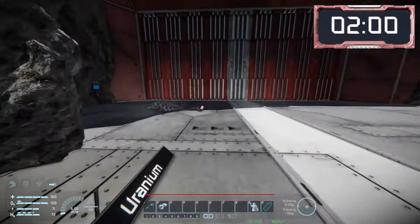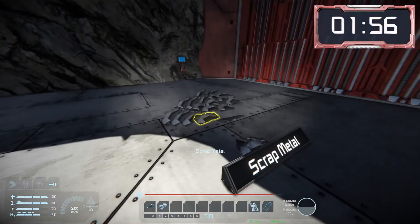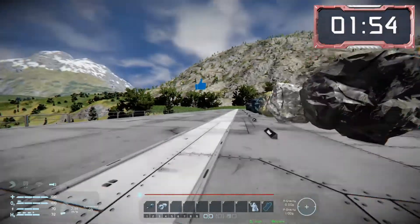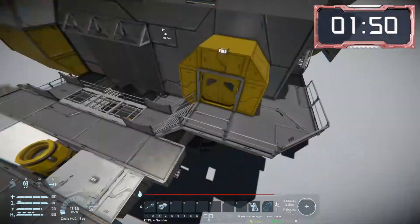Silver is the least common element on the Earth-like planet. Platinum and uranium are by far the rarest elements and they will be found elsewhere in the solar system. Finally, scrap metal is also included in the ore group.